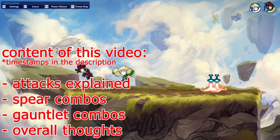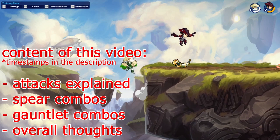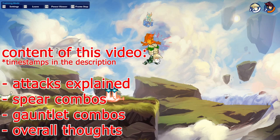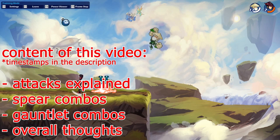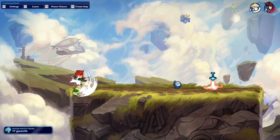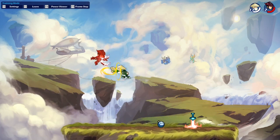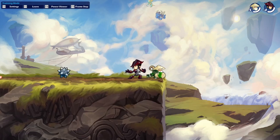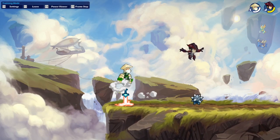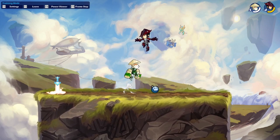Welcome back to yet another video — one new video every Saturday, with some extra bonus videos. Today we're going to take a look at Wu Shang. He's a really cool legend with the spear and the gauntlets — two great weapons for combos. He has some really nice signatures, and I found a lot of cool combos with him. He's actually one of my favorite legends in the game.